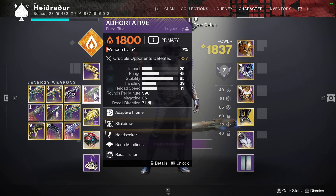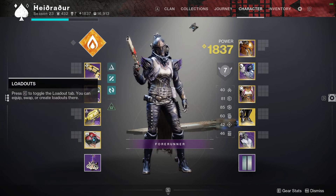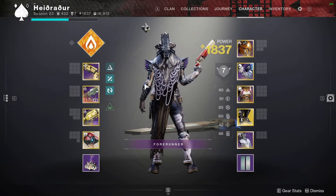What do you guys think of the Hortative? Do you guys like it? What rolls do you like to use — Headseeker plus what third column perk, or what third column perk paired with a fourth column perk? Let me know down below. And with that, I'll put you into the gameplay now. Have a good one.